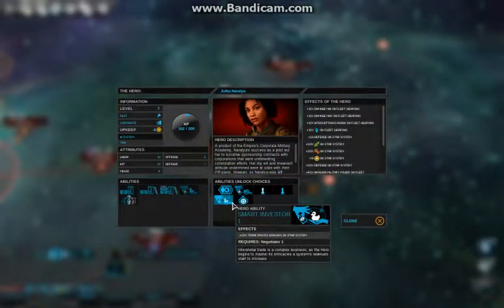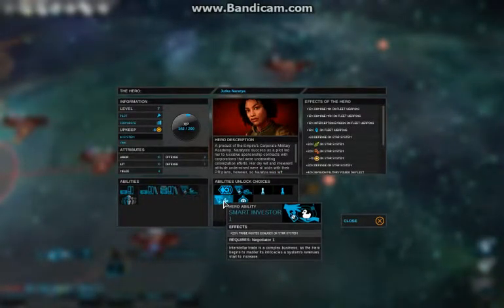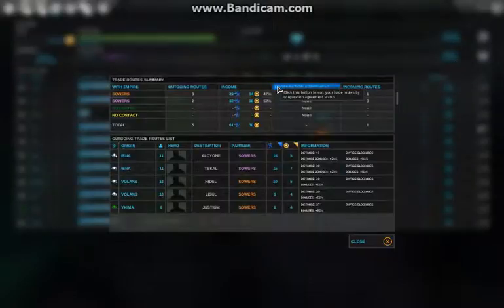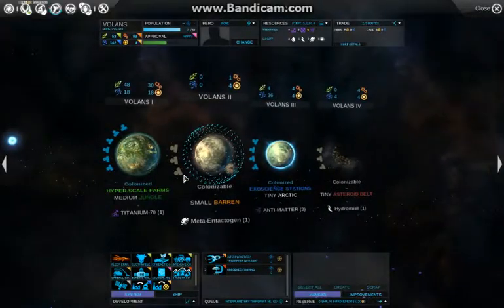My system hero gets another upgrade — I'll take the trade route bonuses. To be most efficient I need to find out where most of my trade is going on. Yena has 2 trade routes, Roland has 2 trade routes. Some systems have 2 of 3, so that one is better I think.